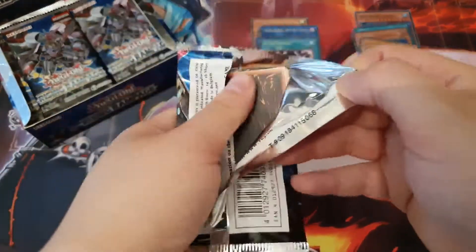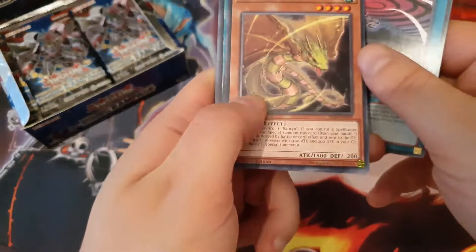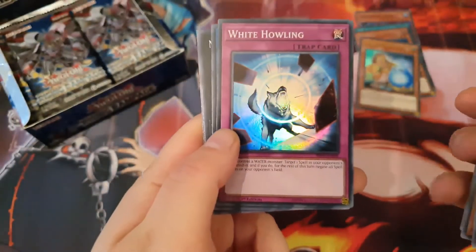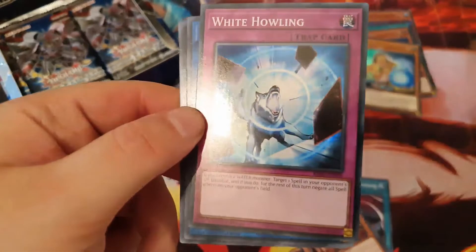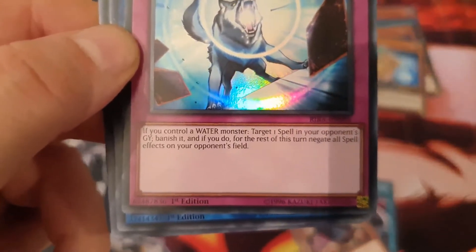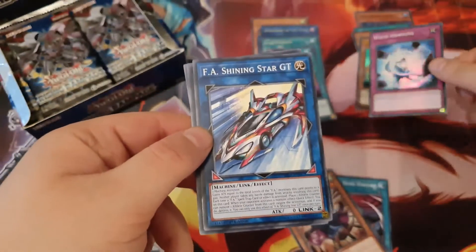It's really really hot in the United Kingdom right now — hotter than we're used to and we don't have air conditioning. Yusenju Wind Worship, Sanryu, Yusenju Sabu, Star Power again, and White Howling. White Howling — if you control one Water monster, you can target one spell in your opponent's graveyard, banish it, and for the rest of this turn negate all spell effects on your opponent's field. Not the best but okay.